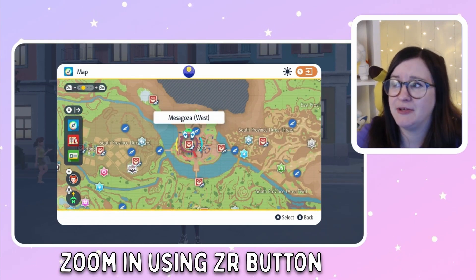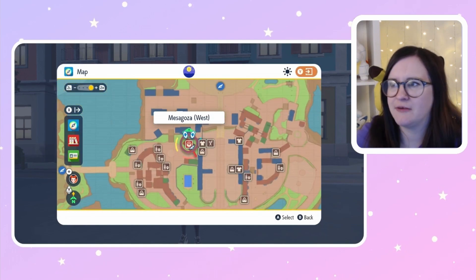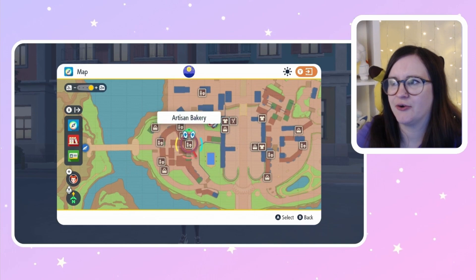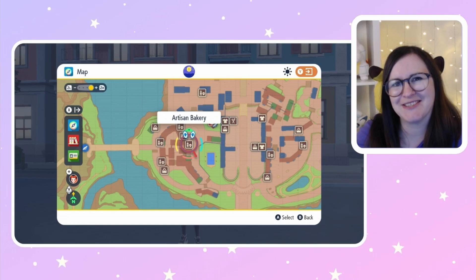You can zoom into your map using the ZR button. You're looking for these three shops right here: Shorecans, Delicioso, and the Artisan Bakery.